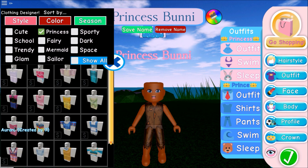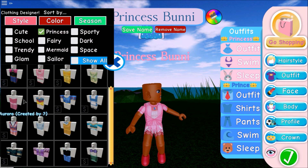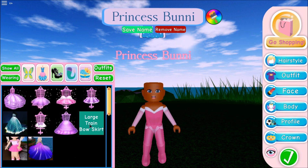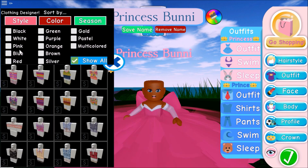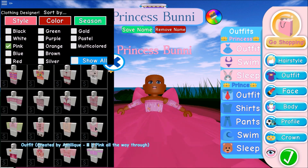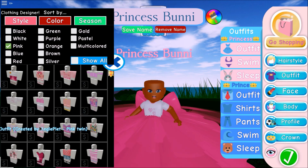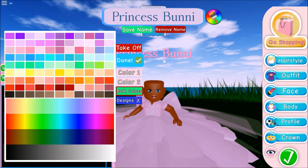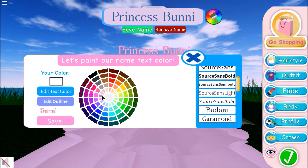We're going to choose one of these pink outfits from the princess category because she is a princess. We're not doing a classic Disney princess, but we will use one of their outfits. I'm really in love with this pink twin by Angie Plett. For the skirt, we'll go with the exact same color. Let's go ahead and change the name color to match as much as possible — yep, that's pretty cute!